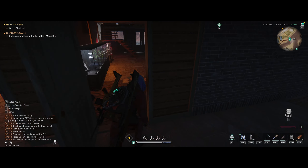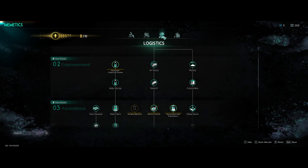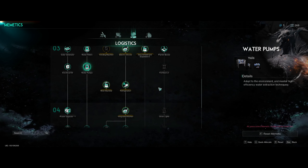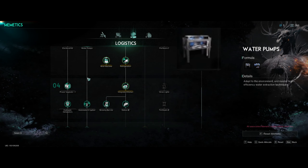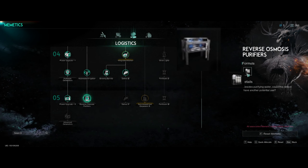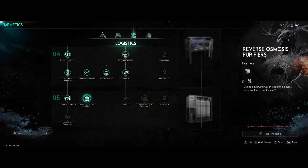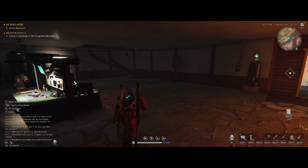Back to the acid — you're going to need to go down to your cradle mimetic and go to logistics. You'll need to get water pumps — unlock the water pump over here. You're also going to need the osmosis water purifier. That one is very important because that's the one that's going to make your acid.